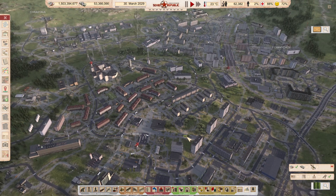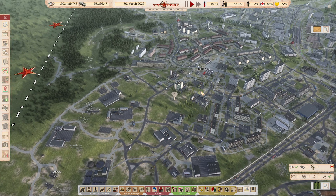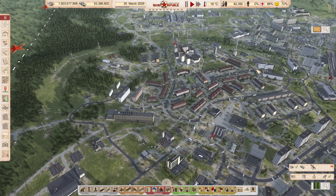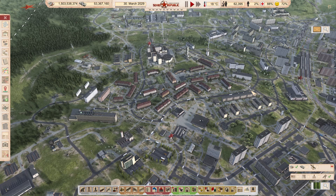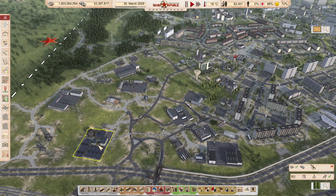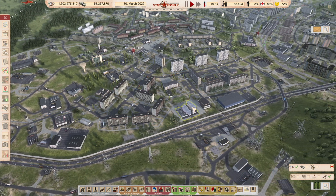Behind the first inner circle — the core — there's another circle, about 500 meters wide, and it fits all those things that don't need to be accessed by everyone. For example: a second university, prison, secret police, courthouse. These do not need to be accessed by everyone, only by some people. The same goes for things like water treatment and sewage treatment — they are in walking range.